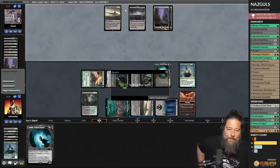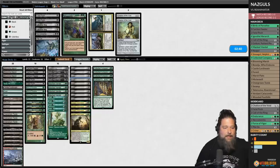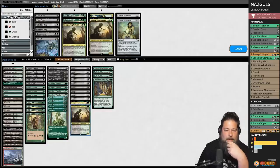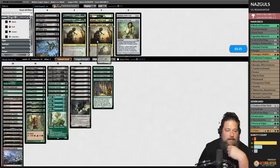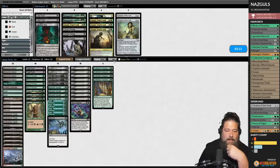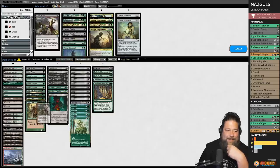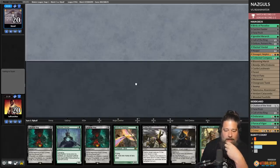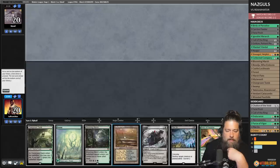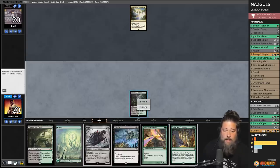Turn-two Nazgul, turn-three Nazgul was fast enough. Bring in Endurances for game two — should be helpful. If our opponent's playing Reanimator, we probably don't want to fill their graveyard, so we'll go down Smeagols and Carrion Feeders. Let's bring in Necromentia — 26 creatures total. Opponent plays Swamp Cycle, Troll of Corridors, reanimates it. Fine — it's not an Archon, so that's okay. Play a land, run out a Nazgul — it is a clock.